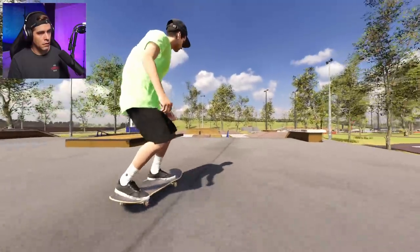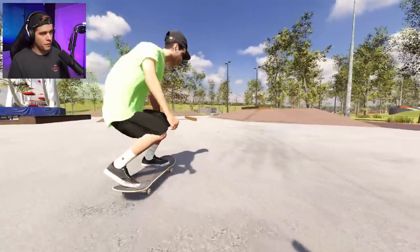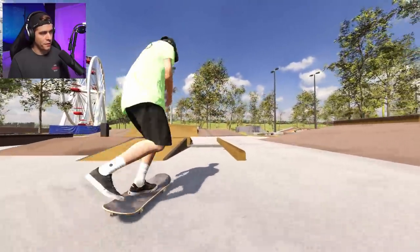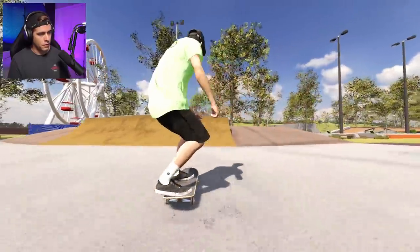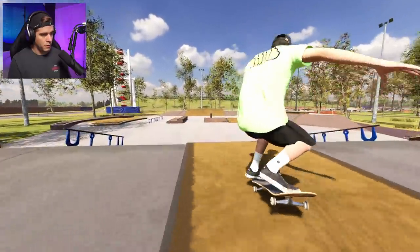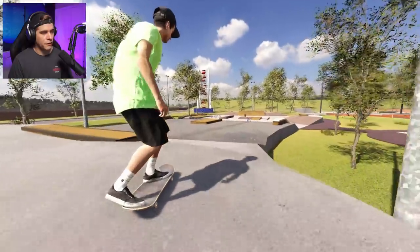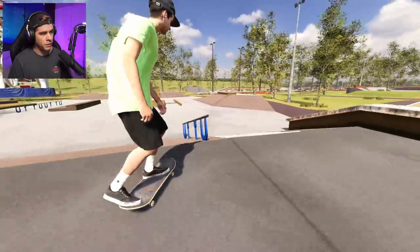Let's try like a nollie peel front board - very nice. I'm not sure if I can slappy this curb - oh I can! Nice tray flip over there. Start off simple - nollie heel into the bank, power slide it down, there's front hurricane.